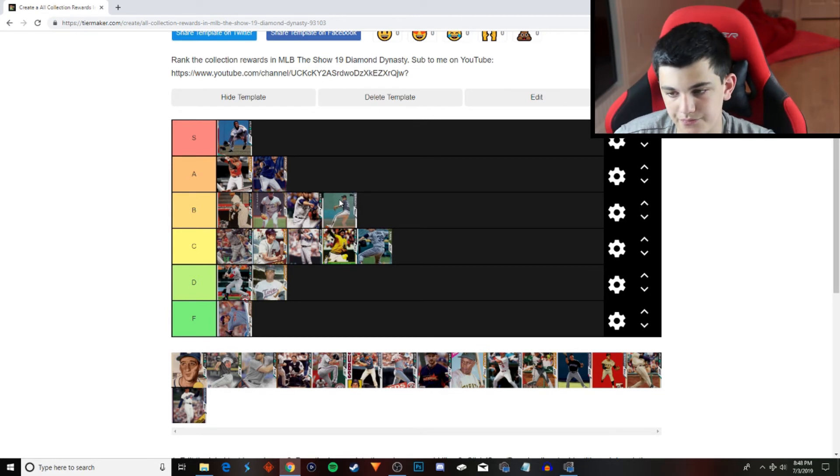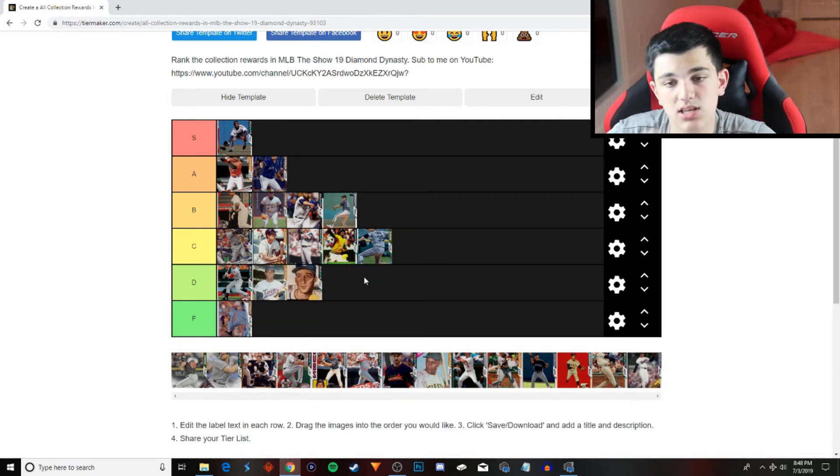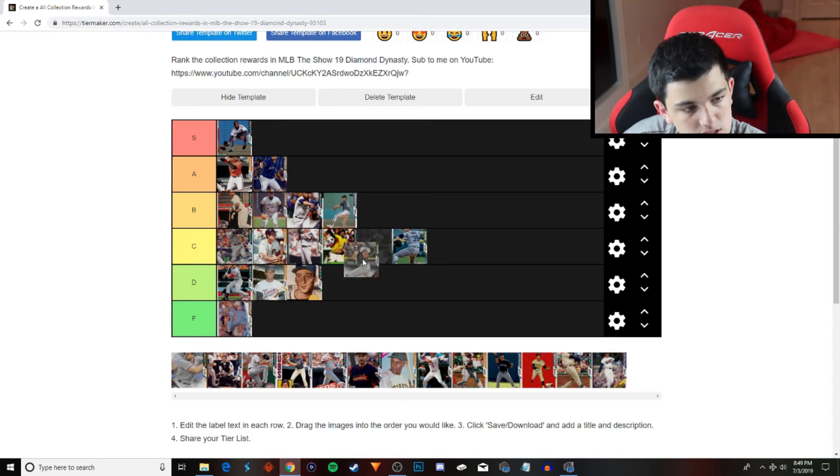Next we have Warren Spahn, and he's going to go into the D tier. Not only does he have an annoying windup that takes 20 seconds to throw one pitch, he's just not a good card. The Marlins — Kyle Baraclough is actually pretty good. Although his control sucks, for the price I'm going to put him into C tier.